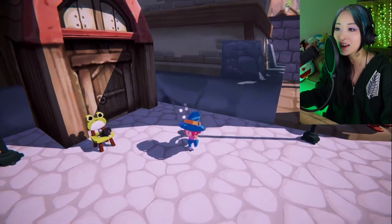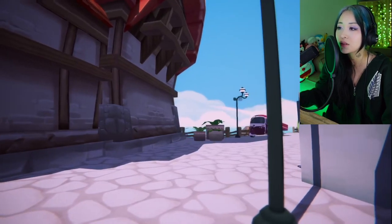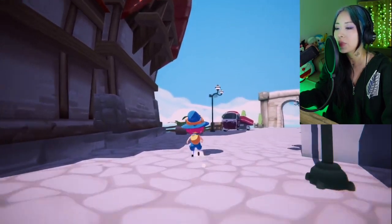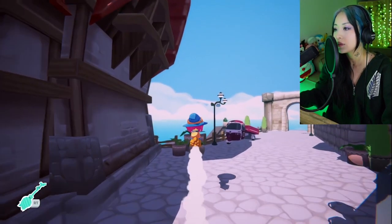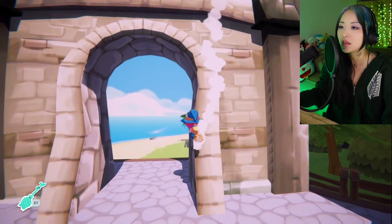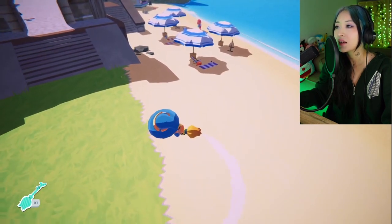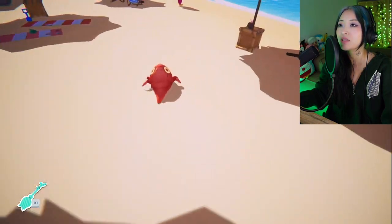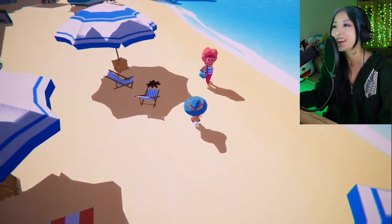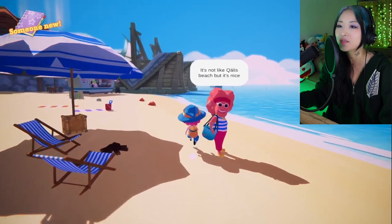Oh no, oh no! I want this cat — so cute. Okay, back on my little broom. Oh look at my little shadow. Do I have to talk to this girl? Whoa, this is creepy looking. Hello lady! It's not like Kayla's speech but it's nice. Alright, you freaky thing.